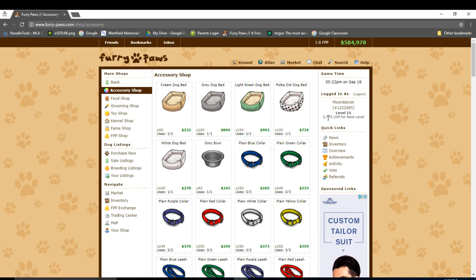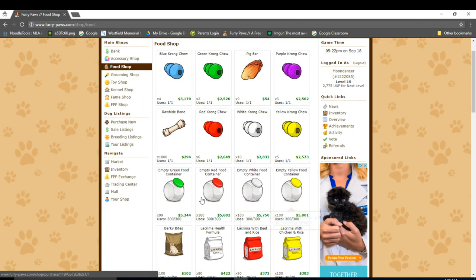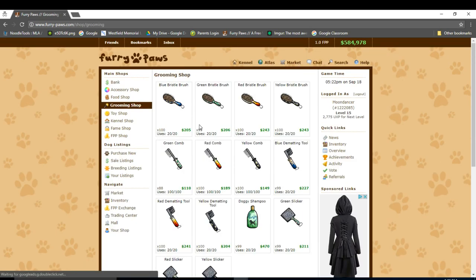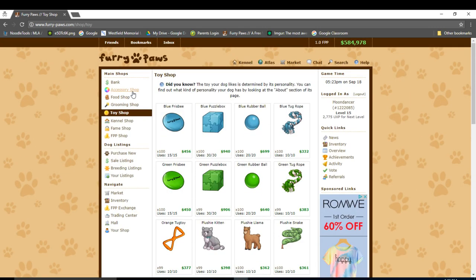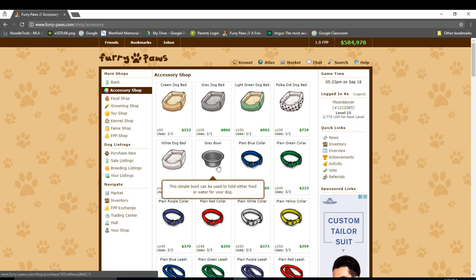The accessory shop, which I'm currently at right now, is where you can find accessories for your dogs, such as leashes, bowls, beds, collars, etc. The food shop is where you can find chews, different types of food, and containers to hold the food. The grooming shop is where you can find things to keep your dog clean and well-groomed. The toy shop is where you can find toys to keep your dog happy. At the accessory shop you can find bowls. The shop restocks every 15 minutes, so right now it's 5:23 — at 5:30 it will restock with more bowls.